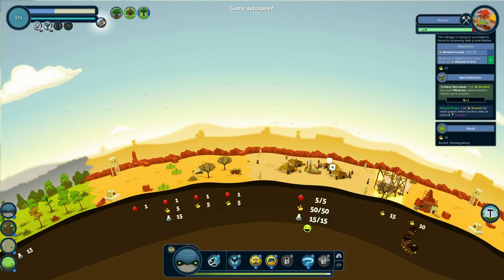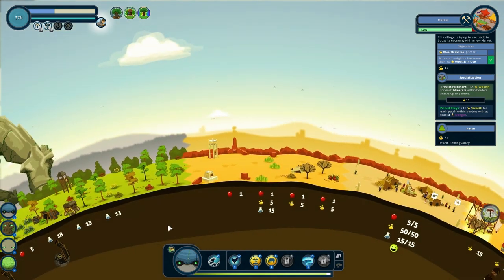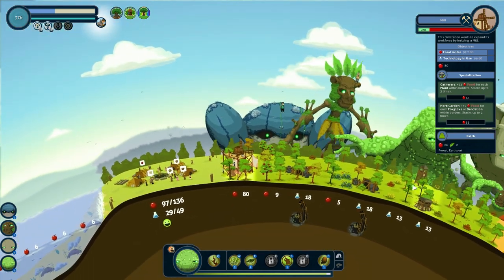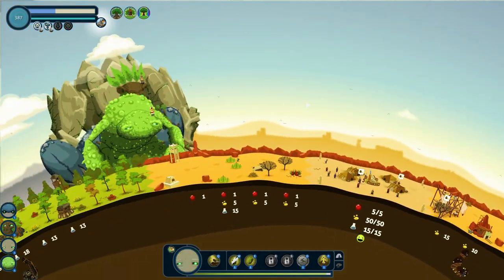So we have a market coming up over here — they want more wealth. Let's send on over the giants. I don't know if this mill's gonna go up at all. Wait, no it will — it just upgraded. Thank God, that was close. Alright, so we're gonna place another mine here.